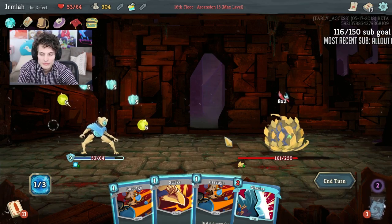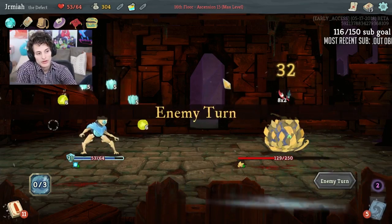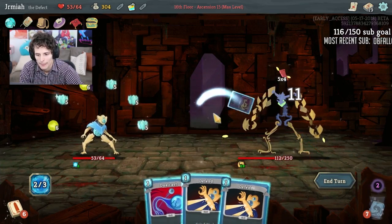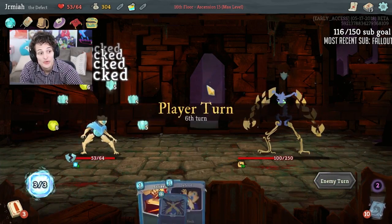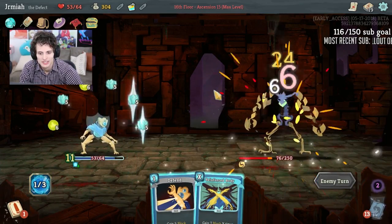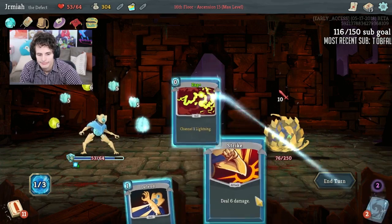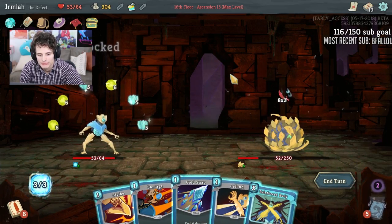We have 15 plus 9 — 24 — and Barrage is doing another 20. It would have been nice to upgrade Barrage or Reinforced Body, but whatever — we rested, stuff happens. We're not taking any damage here. My deck has crazy defense — I'm not gonna die to this guy after the first turn. I rested because I wasn't sure about my chances to get the damage, but I forgot about Bag of Prep. It's all good — I should have just upgraded.